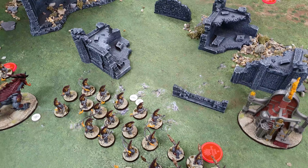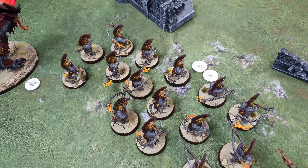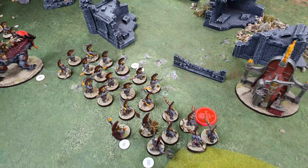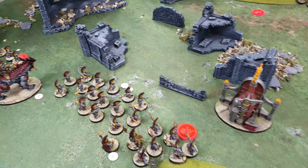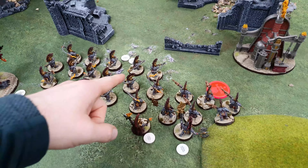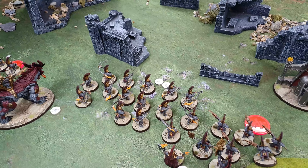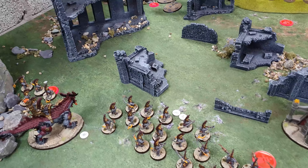That's my movement phase done. A couple of prayers went off on the Hearthguard Berserkers — the Runesmith cast Runic Empowerment and the Runemaster cast Prayer of Ash, giving plus one to save and re-roll wounds. I've got no shooting and nothing in range to charge. I achieved my battle tactic as three units ran and finished within three inches of each other — two points for that, plus two points for holding three objectives. That's four points at the end of Fireslayers turn one.